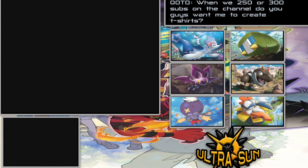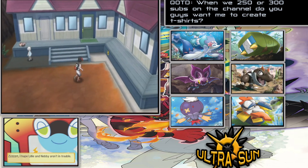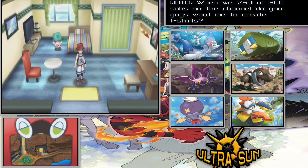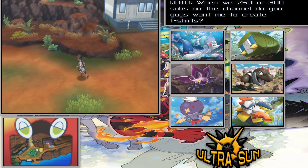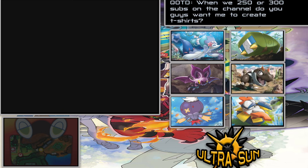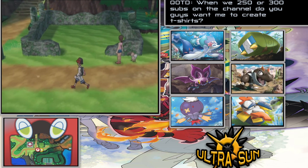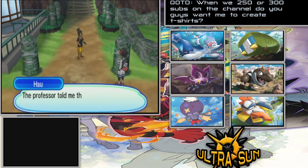We're getting closer to our destination now. There's a side quest available but I'm not going to worry about that — I just want to make it to the city. There's another pre-evolution of Bewear here — I keep forgetting the name of that Pokemon. There are just so many Pokemon names to keep track of, especially the newer ones.